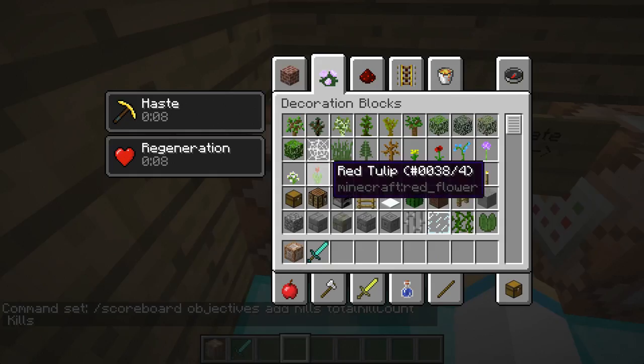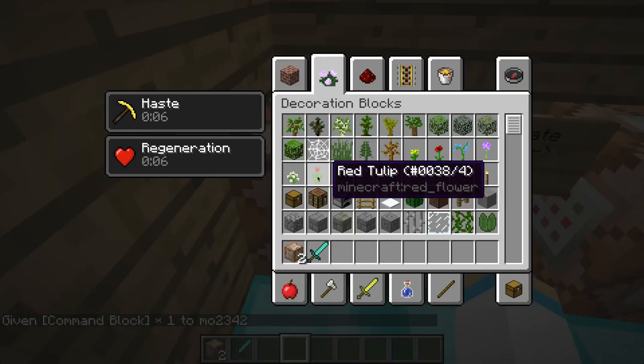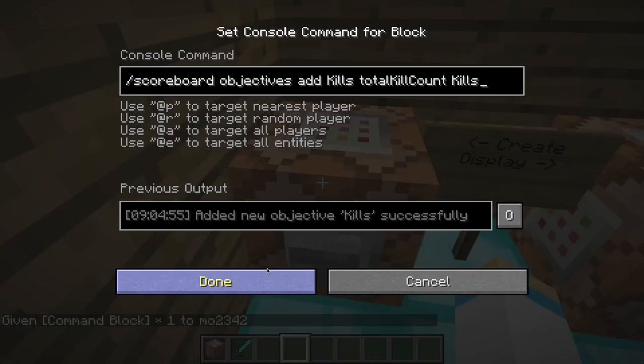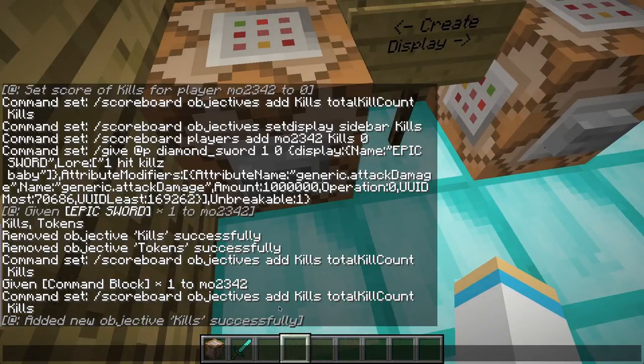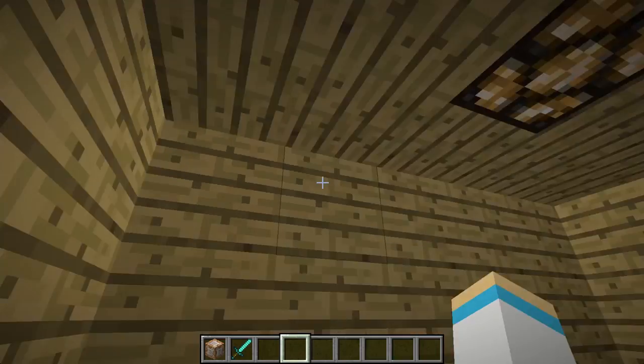This is a command block — you get it by doing slash give, your username, then type C-O-M-M and press Tab to get a command block. Press done, press the button, and you can see in the chat that it says I added new objective kills successfully. If it doesn't tell you that, you've done something wrong.